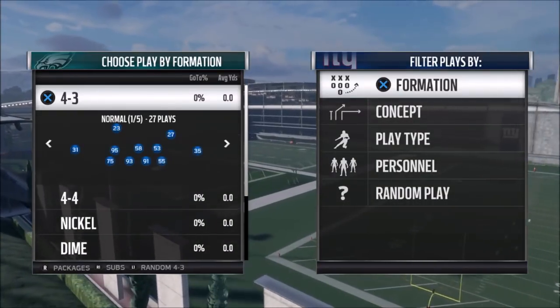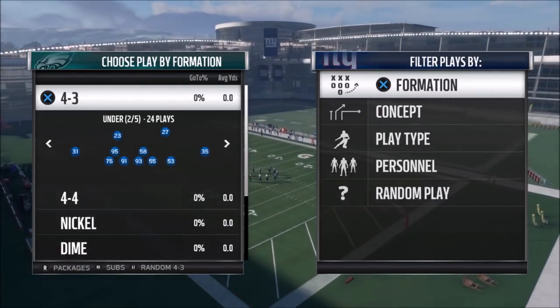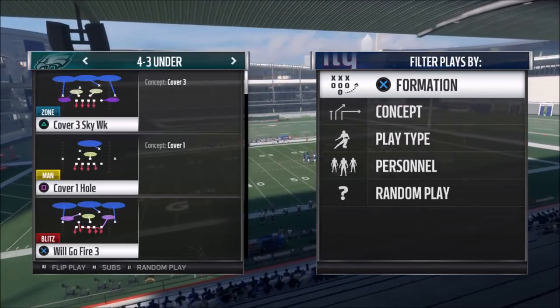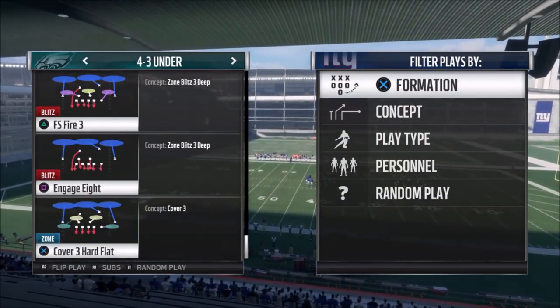Let's go ahead and pick that first play - the 4-3 under. I'm using the Eagles playbook, but if you're using a team that runs a 4-3, chances are it'll have one of these two plays in it. So just check your favorite playbook before running and picking the Eagles book. The first play I want to show is the FS Fire 3.